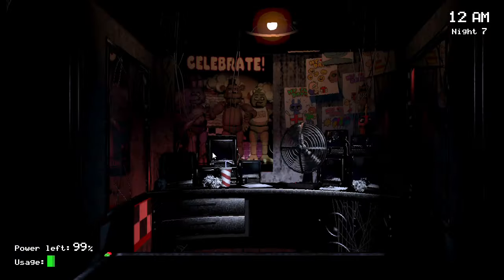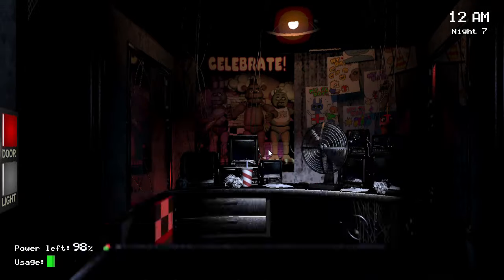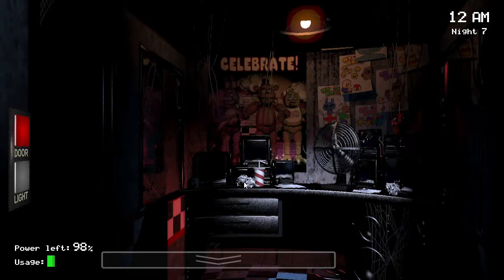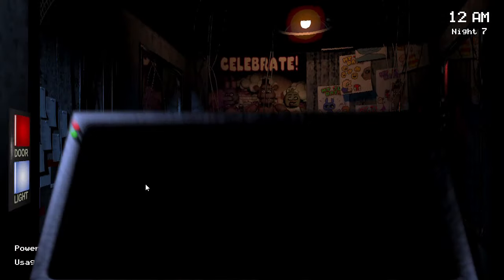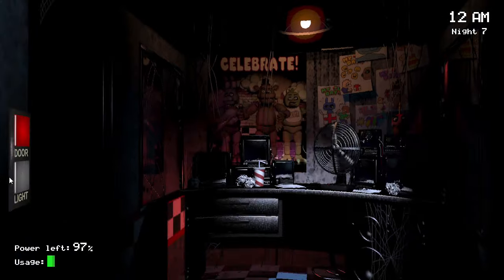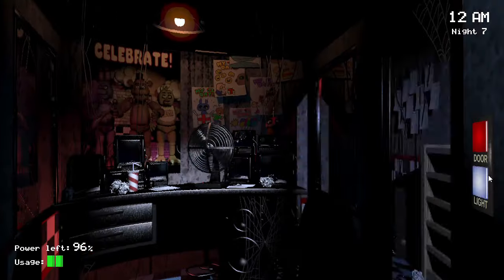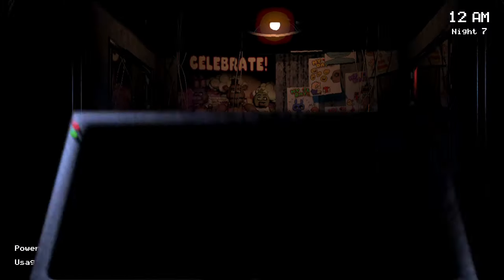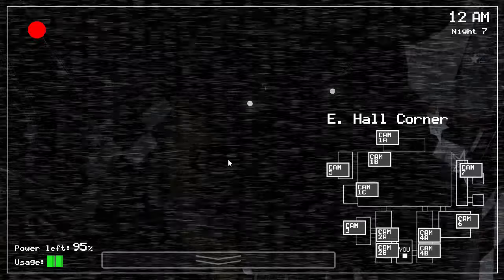As you can see, we're loading into it right now and I am spamming the camera. I immediately put it to Cam 4B and I'm just pulling it up constantly — less than a second passes with it down. It saves power; it's incredibly efficient and it works really well. Around 97% power is when you want to start checking the door lights. I'm moving very quickly right now — you guys don't have to move this quick, but it does help, as it saves a bit of power if you're able to turn off the lights instantly.